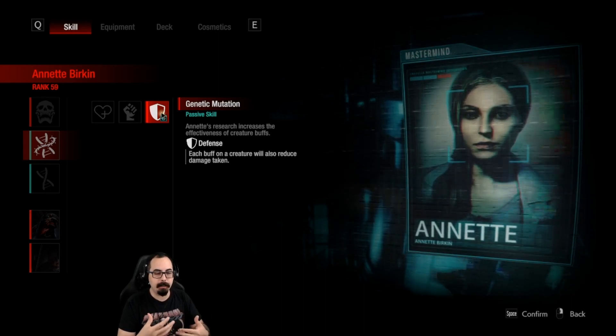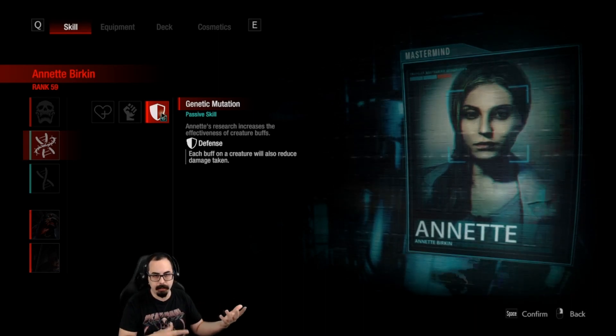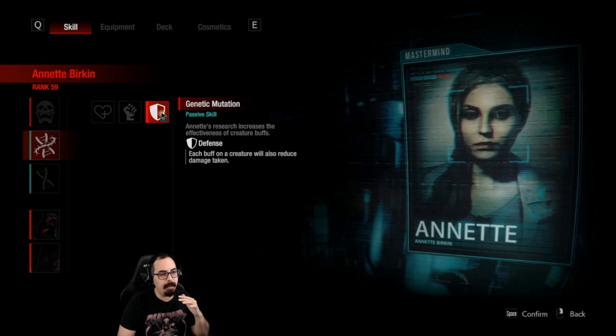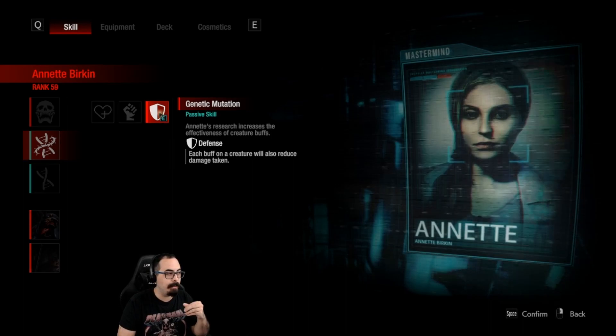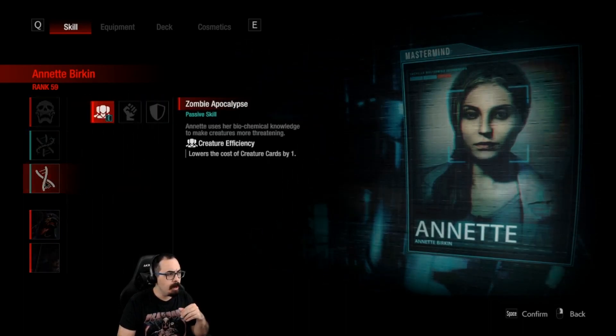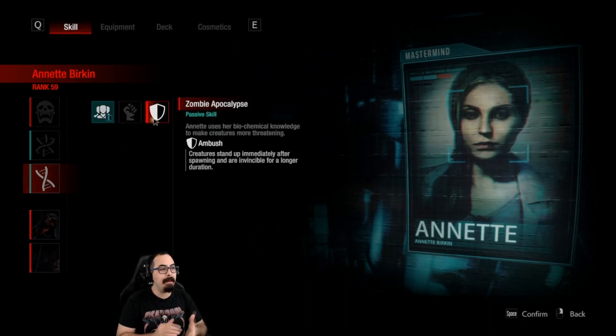For genetic mutation, Defense will now apply damage reduction for a zombie when affected by buffs — and for every buff, the higher the defense. So debuff abilities are going to be very important against a Annette if she's running this. For Zombie Apocalypse, Ambush causes creatures to stand up immediately when spawned and be invincible for a longer duration, so they can shamble toward survivors and take no damage.